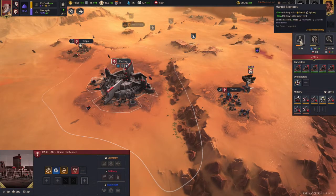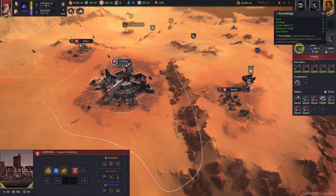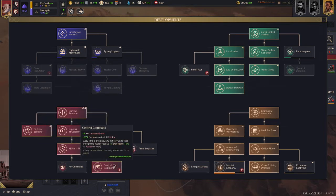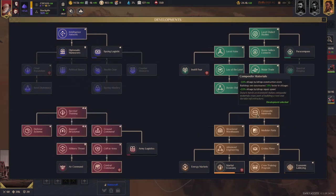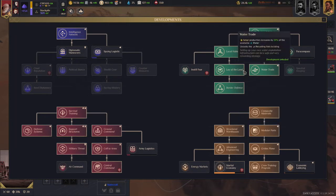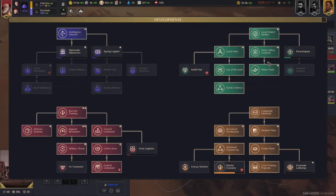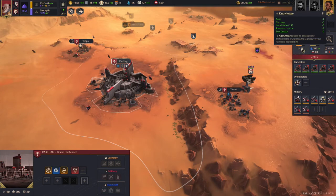Next we have the tech tree. Below it is what's called knowledge — the higher your knowledge, the faster you can research different tech. This game has four different tech trees, so you can really focus on things you enjoy. Maybe you're more militaristic, or you prefer economic upgrades; you can also upgrade your units. The blue tree is espionage and diplomacy. With a higher knowledge base, you can research more upgrades a lot faster.